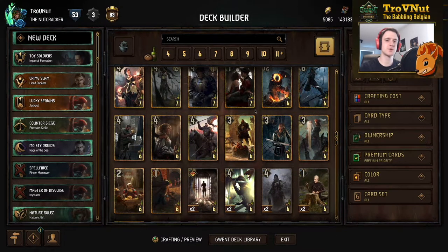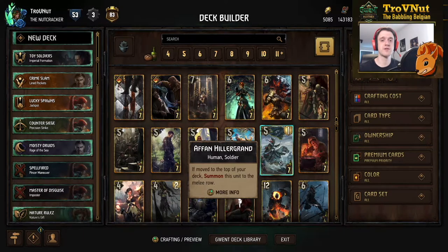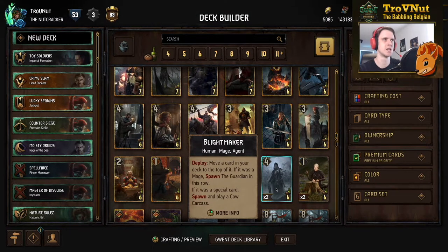On the other end of the spectrum, a lot of cards related to thinning your own deck in Nilfgaard have gotten a provision buff. Albridge went from seven to six, Afan went from eight to seven — a three-five point card if you can put him on top of your deck, which is what thinning decks like to do. The Imperial Golem got a power buff and a provision buff, going from eleven to twelve power and from seven to six provisions. At six provisions, if you put a spying unit of one power on top of your opponent's deck, you can play the Imperial Golem for eleven points, making it as strong as the Blight Maker.